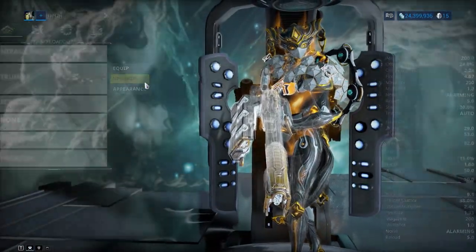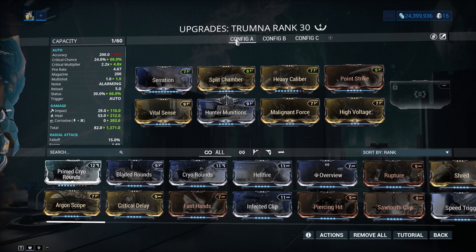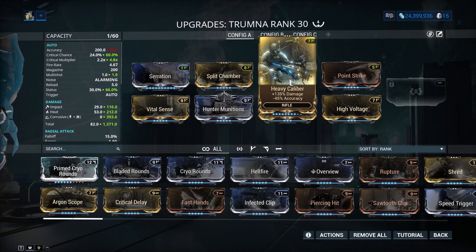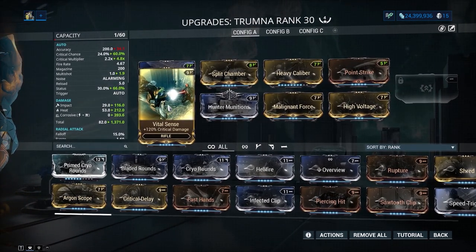So the build — this build is more interesting than the Sepulchrum's because you can do a lot with it. Standard, we have Serration, Split Chamber, and Heavy Caliber: our standard damage and multi-shot. Heavy Caliber I really like on this weapon because the grenade launcher has a bit more spread, they go in a random direction and you get more AOE out of it. Then Point Strike for crit chance and Vital Sense for the critical multiplier.